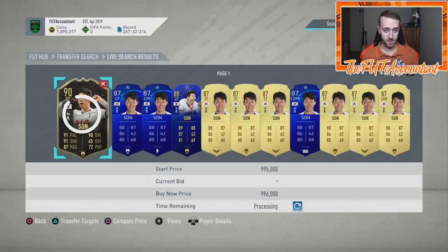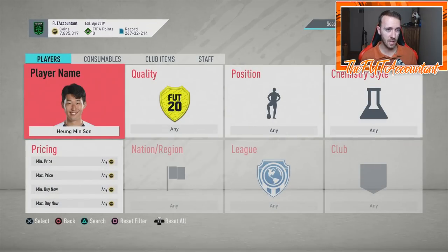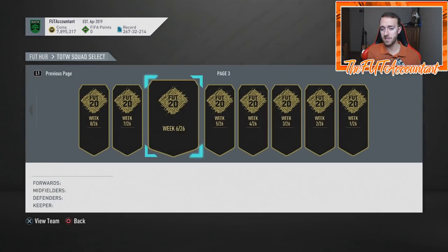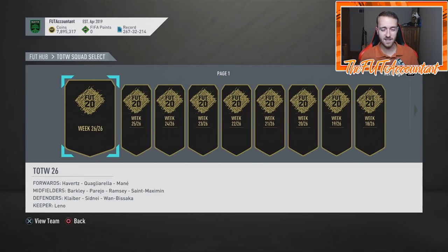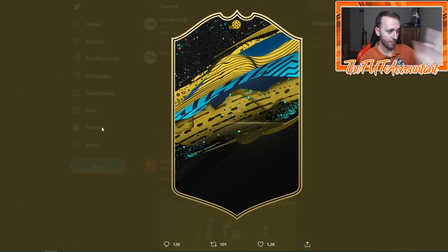Right now it's all theory until we get more information from EA telling us exactly what is going on. But I guess we can make some assumptions and think critically and analytically based on what we know from FUT and what we've seen already in Team of the Weeks — we've had Team of the Weeks one through 26 up until now. The fact that I see EA putting out a new card design makes me optimistic, because there's a possibility for something new and this shows EA is putting effort into this and not only just re-releasing content.